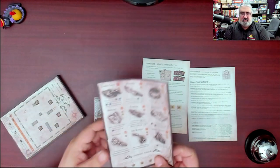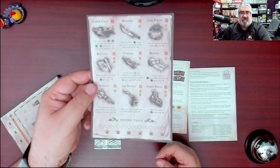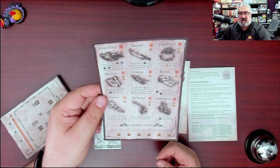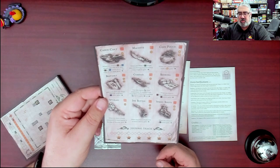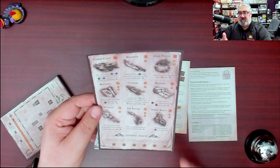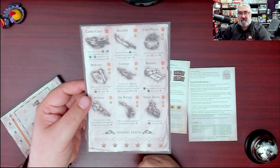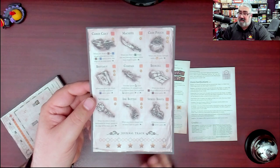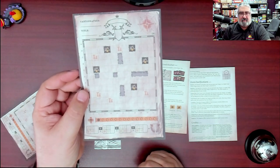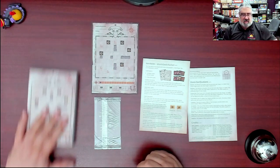I'm going to take one off because it's going to be easier to share. You have a journal track and various goods: there's a bedroll, a coin pouch, a compass, a bestiary, a spyglass, an ink bottle, and spiky boots. It says when surrounding a space — like with the spiky boots, if you surround a mountain you get two gold instead of one. I haven't read the rules for this, but here you go — here's the market on the back of the new H map.